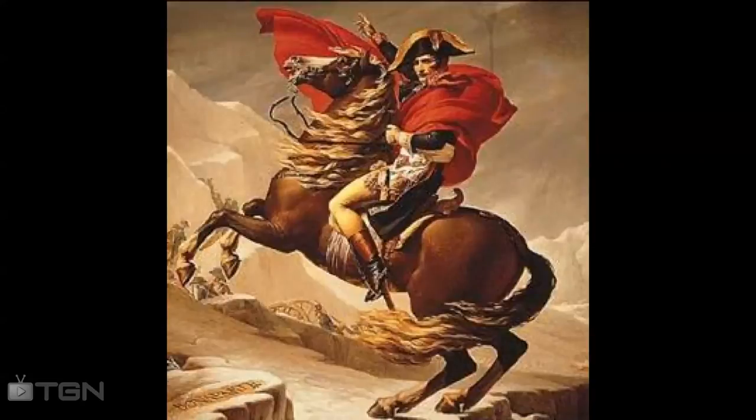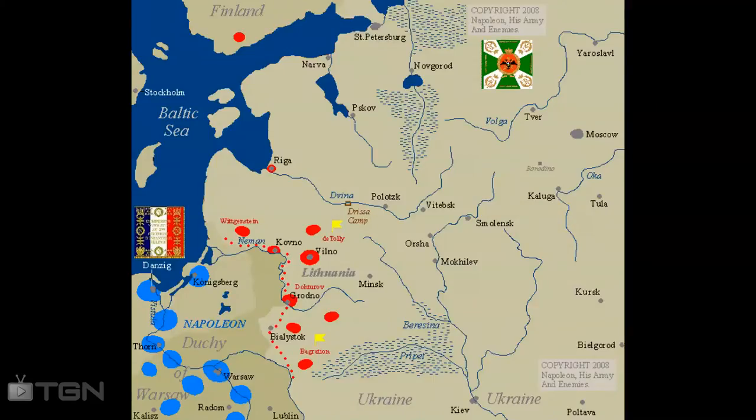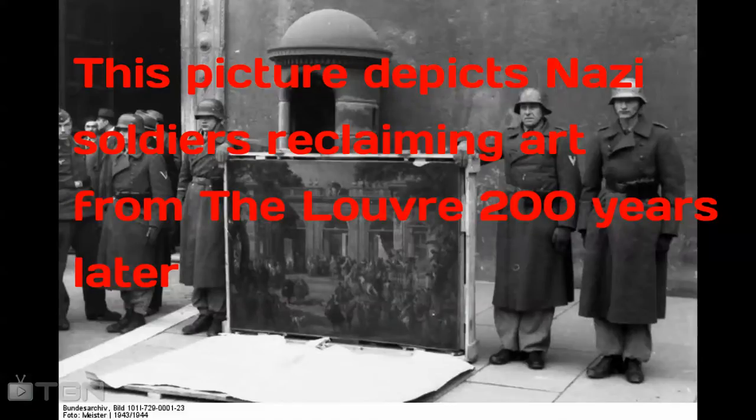Under Napoleon, the museum was renamed the Napoleon Museum, and with every land he conquered, he would steal their art and add it to the collection. Under Napoleon, the Louvre moved from a large museum to the largest in the entire world.